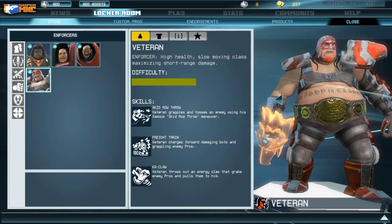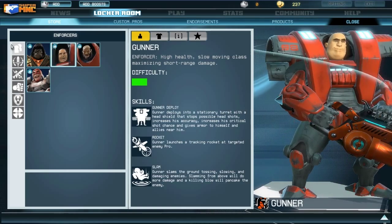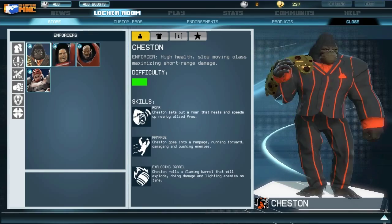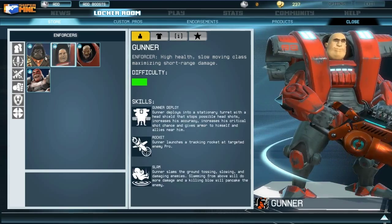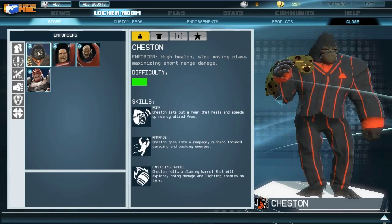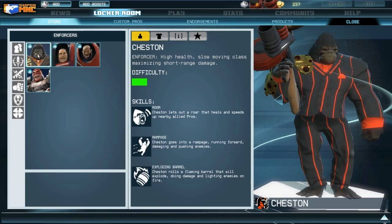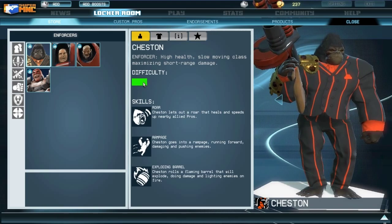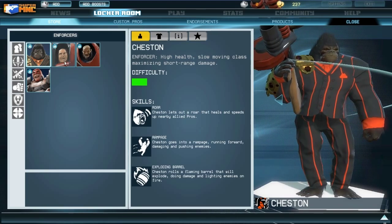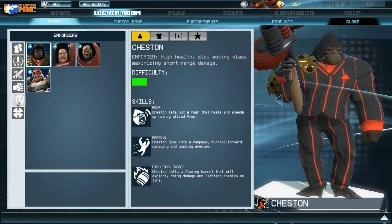Generally, enforcers push bot waves, do great damage up close, and can melt through bot waves really fast to push up to turrets. Because they have such high HP, they have very long in-lane staying power and can discourage enemies from pushing past their position. It's a really nice class if you want to feel powerful and long-lived, and it's not very hard to learn — most enforcers have low difficulty recommendations.